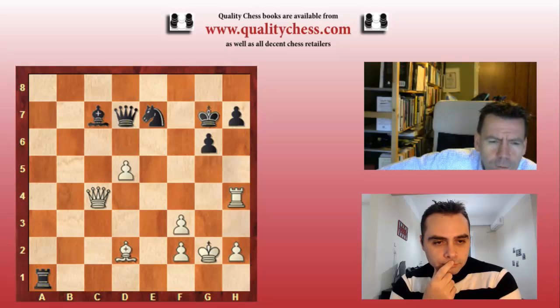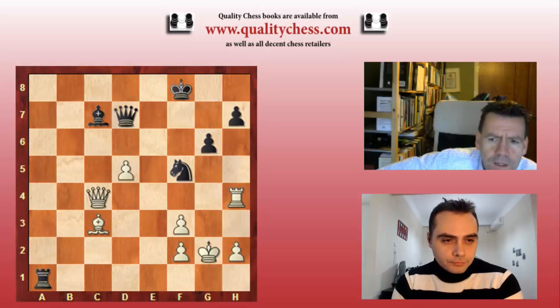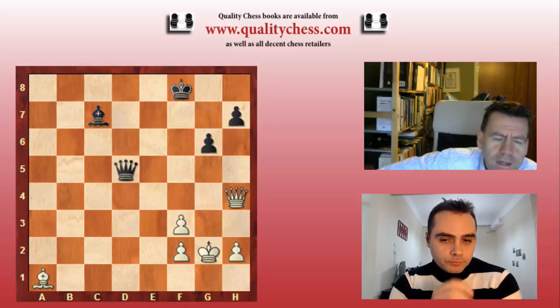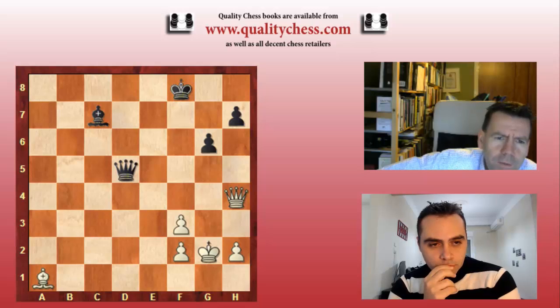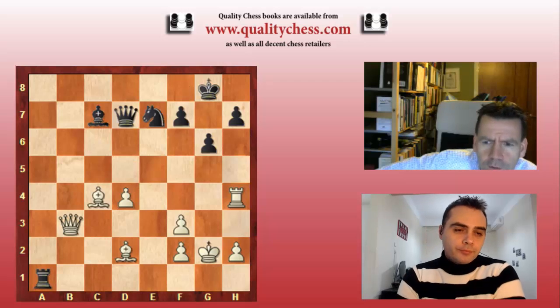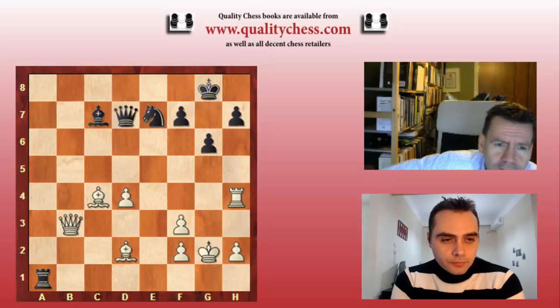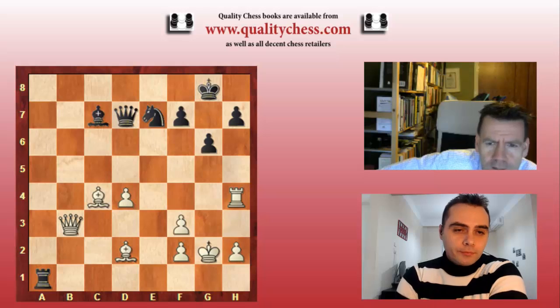I was thinking like everyone else that he would play queen b3. But we'll just see: black played knight f5, bishop c3, king f8, take, take, take, take, take, take. And yeah, it's a little bit annoying for black, but ultimately Carlson held it without any big difficulty. So we can look at queen b3, which I thought was going to win as well.